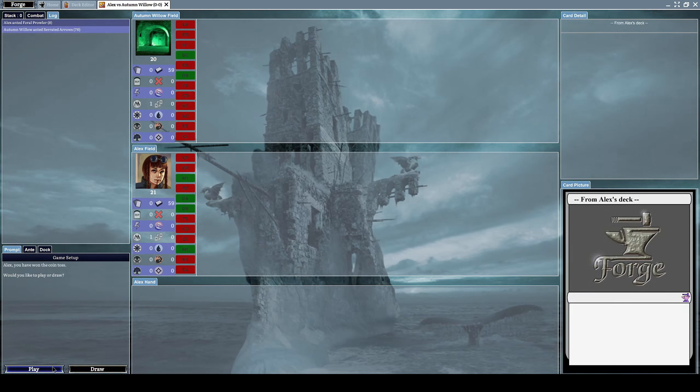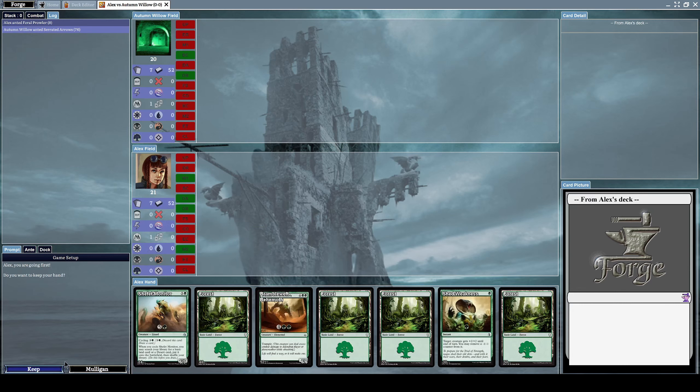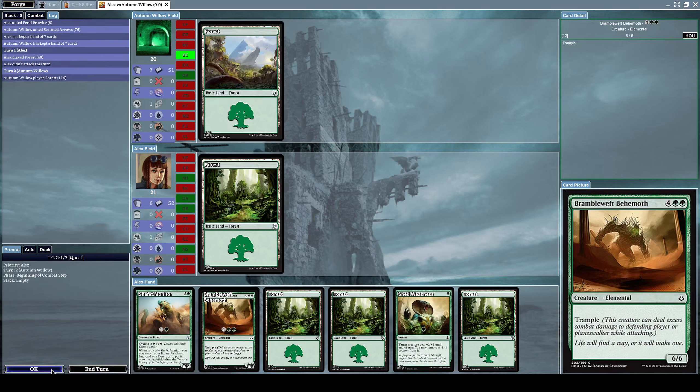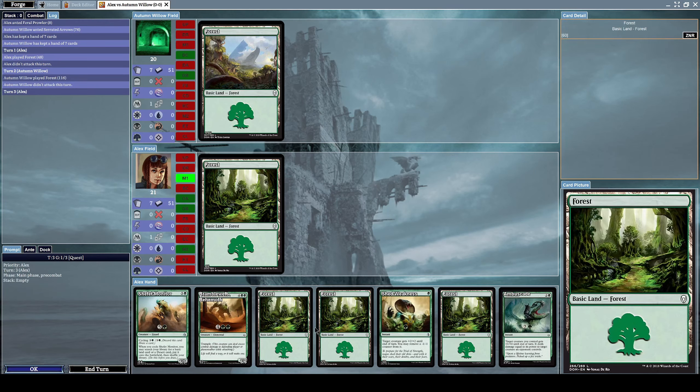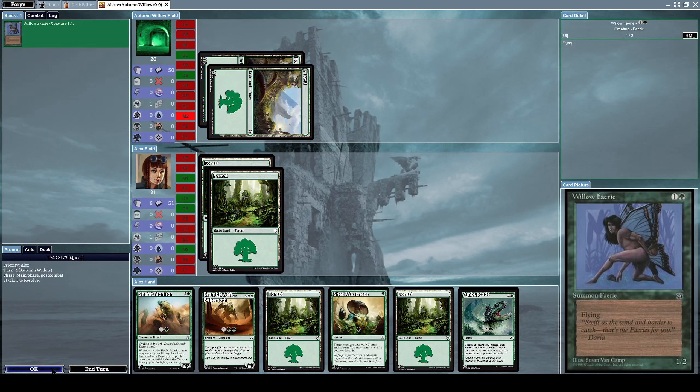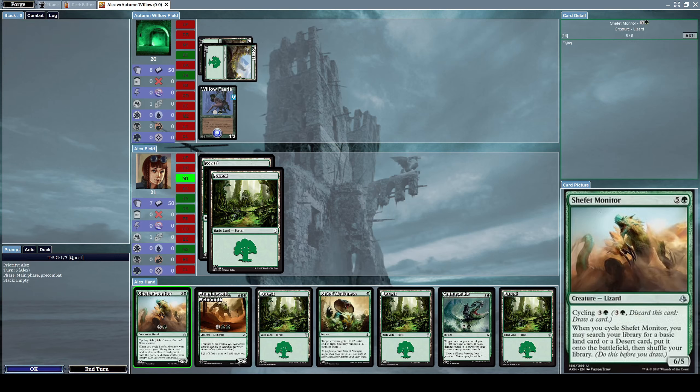Let's play with a random opponent and let's start. We won the coin toss, so we get to decide whether we go first or second. I'll go first as usual, and this is a decent enough starting hand — I will keep it because we have a lot of forest cards. Now we're playing against Autumn Willow, and he summons a Willow Fairy, which is a 1/2 fairy creature with flying.